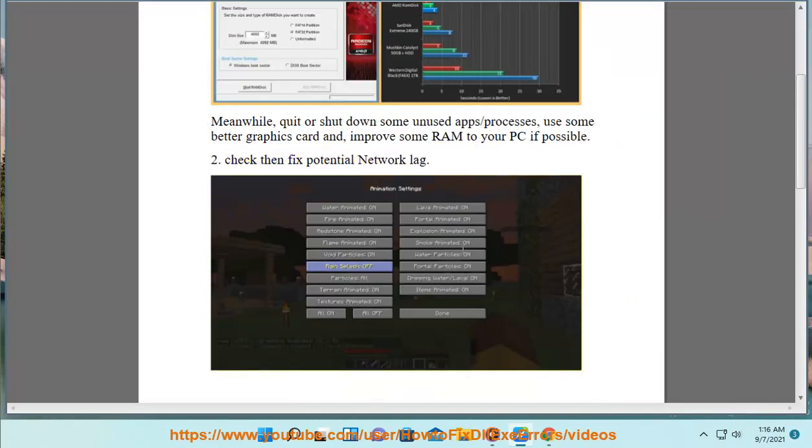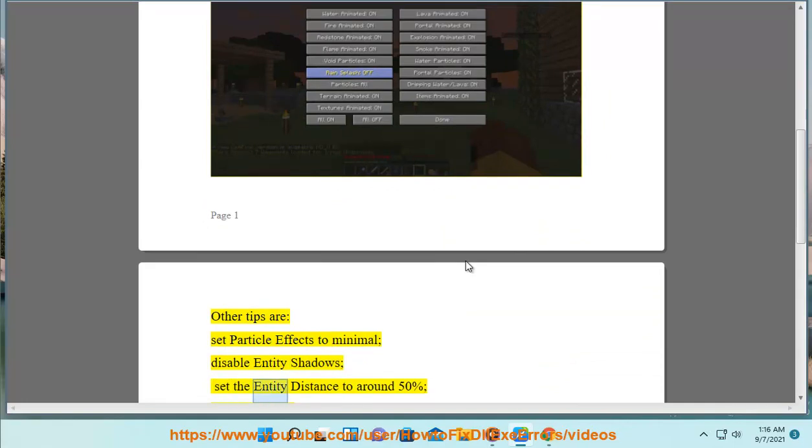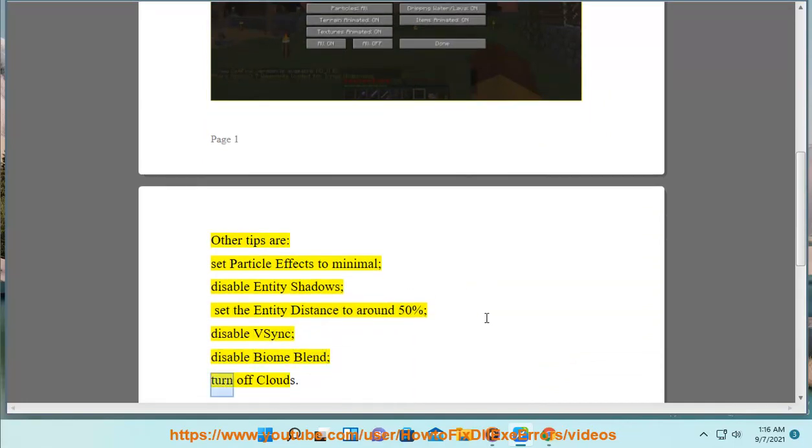Other tips are: set particle effects to minimal, disable entity shadows, set the entity distance to around 50%, disable V-Sync, disable biome blend, and turn off clouds.